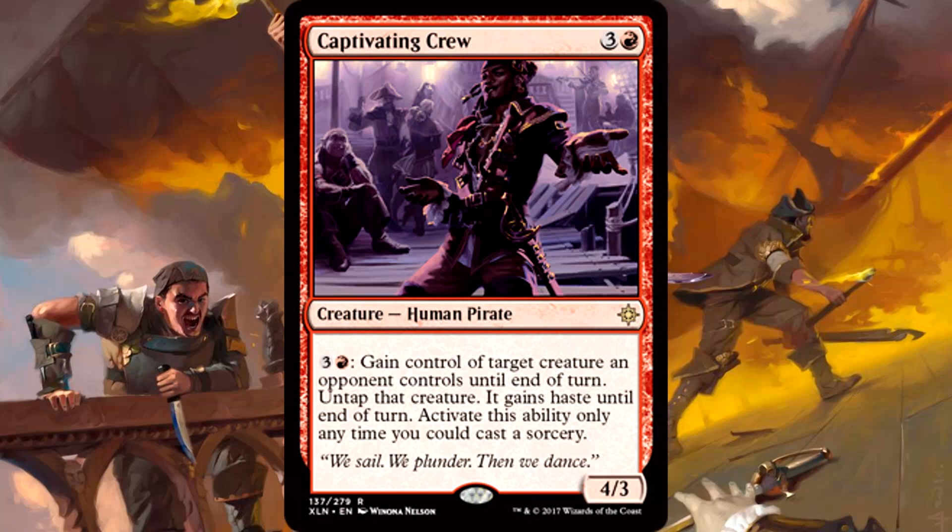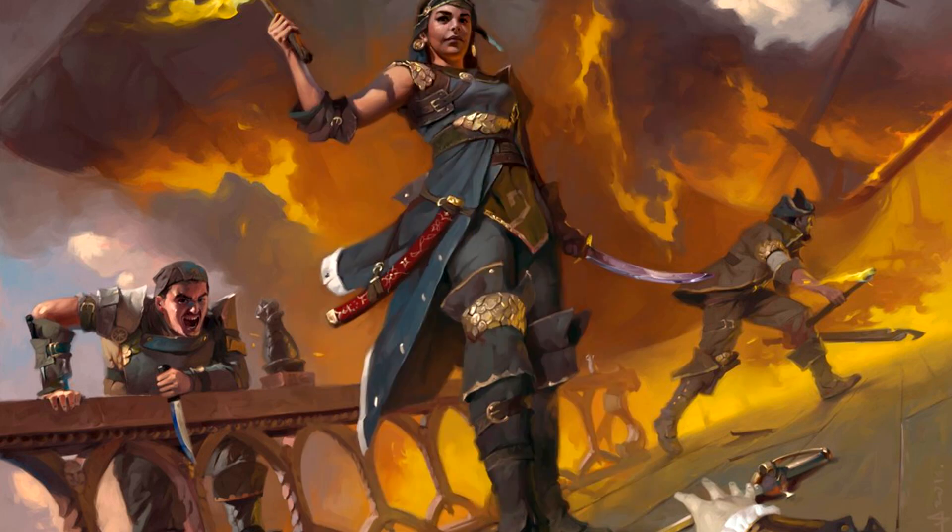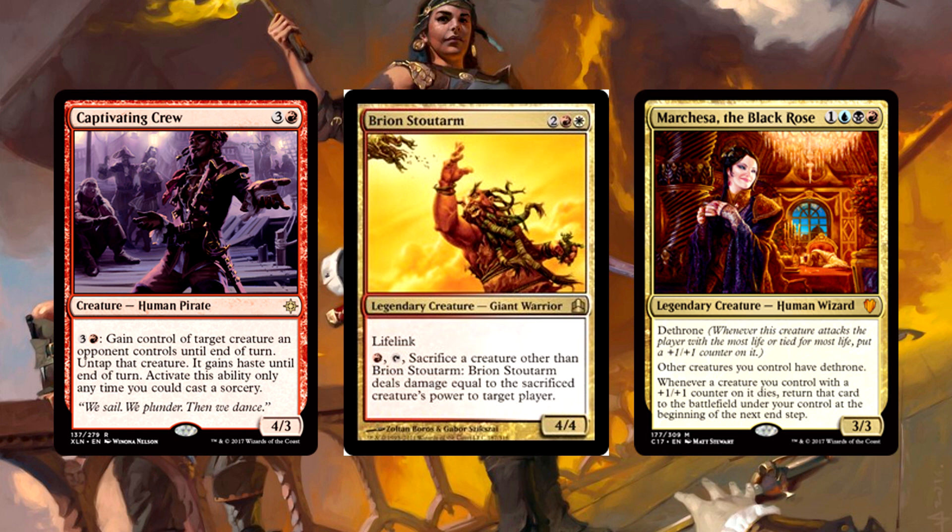Captivating Crew is 4 mana for a 4/3 human pirate. You can pay 4 mana to gain control of target creature an opponent controls until end of turn and tap that creature — it gains haste until end of turn. Activate this ability only any time you could cast a sorcery. This card is absurd in Commander — totally ridiculous. Not only are act of treason effects powerful in general, but this one's on a creature and you don't even have to tap it to use it. Sure, it's only sorcery speed, but when you can activate it multiple times in a turn — what about running this in a Brion Stoutarm deck or Marchesa? Captivating Crew is going to be one of the first cards I get from the set for Commander. The hilarity that is about to ensue — no one's prepared.